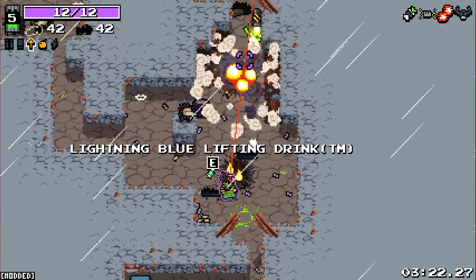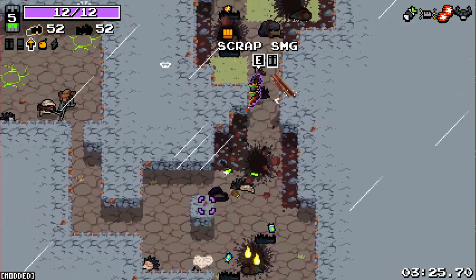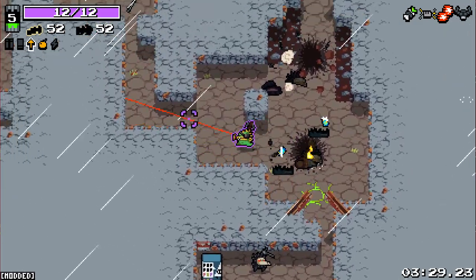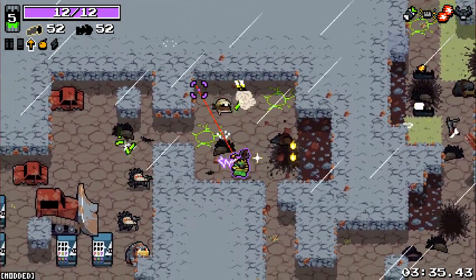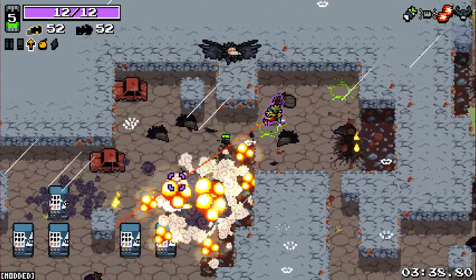It's unfortunate that we've got a few blue lightnings here, because then they're basically useless. But what we'll do is we'll clear out this floor mostly, then we'll come back and grab everything. This is just infinite ammo for a little while here, which is not a bad thing. It's just not really what we're looking for right now.